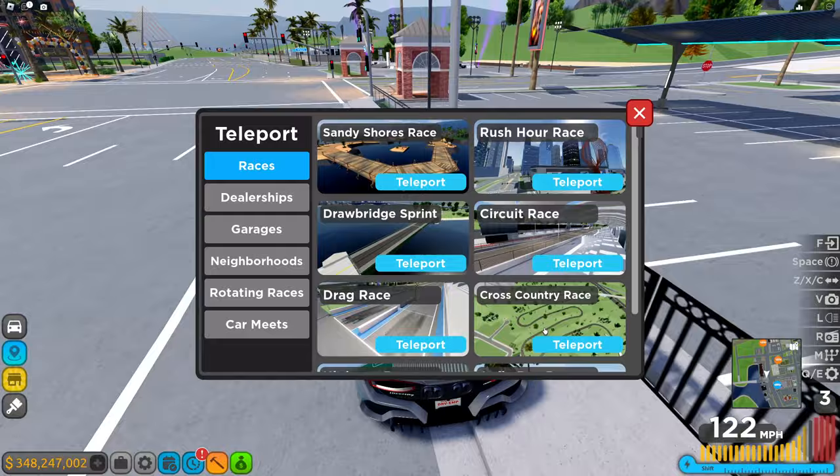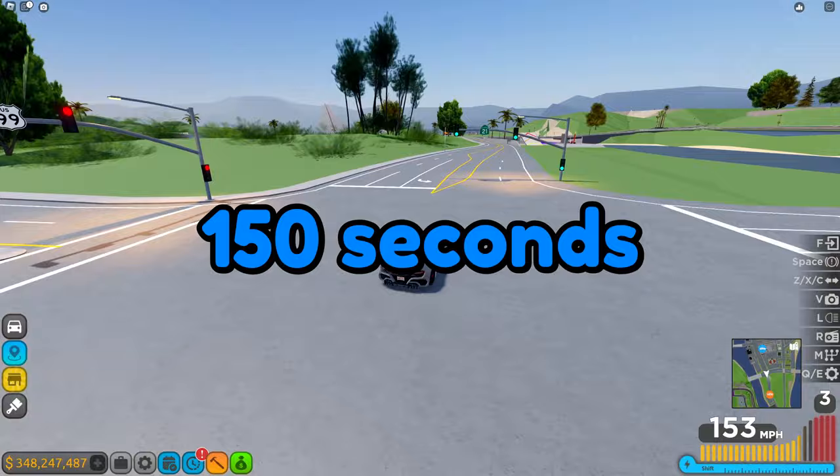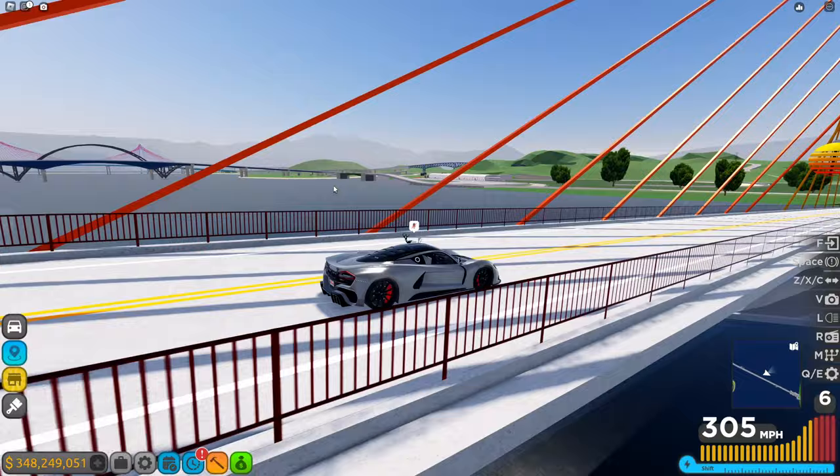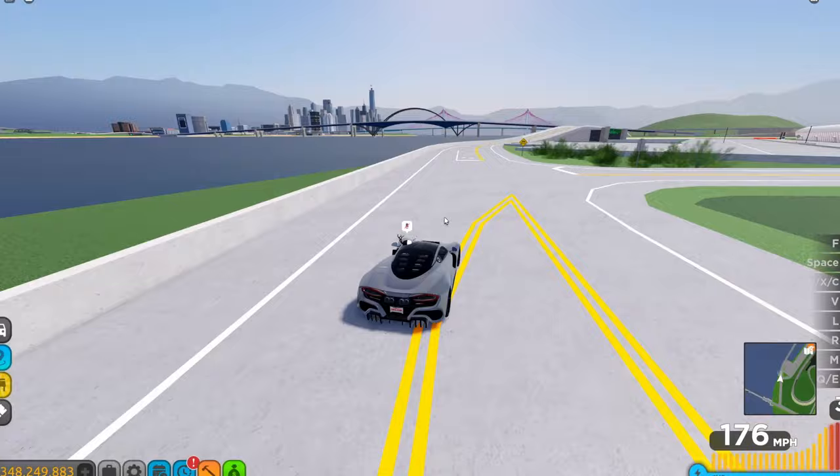Let's say it takes 150 seconds to do Cross Country and Circuit — both around 150 seconds — plus maybe 30 seconds of wait time for the race to start or for people to join, which is 180 seconds total. With both of them you can do around 20 races per hour.